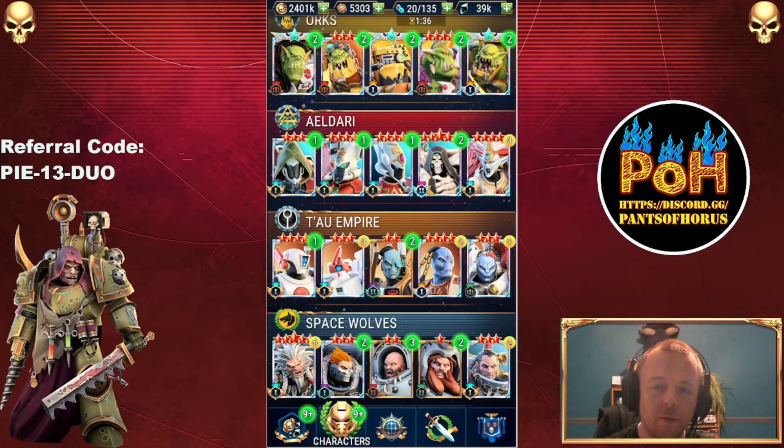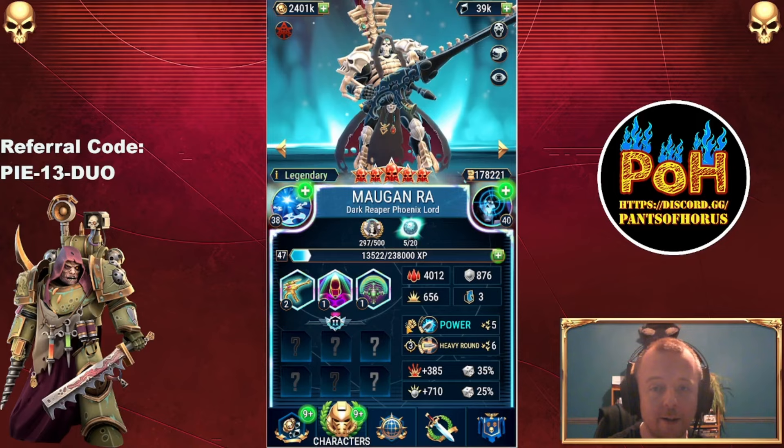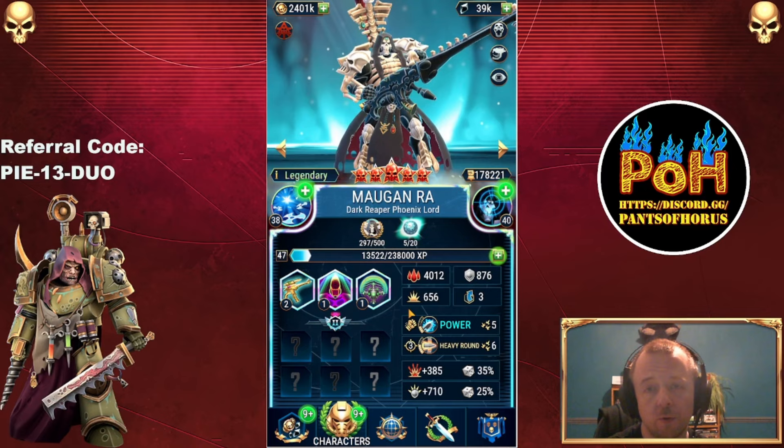Starting with the obvious one, Morgan Ra, my first and so far only character at diamond 2. The reasons for elevating this guy kind of speak for themselves. His armor is pathetic though — diamond 2 and he's not even got a thousand armor, which is awful. But apart from that he's an absolute terror on the battlefield. He's good and practically required for pretty much every guild raid boss. There are arguments maybe for not including him against the Rogaldorn tank but even then you could argue that he is worth taking.